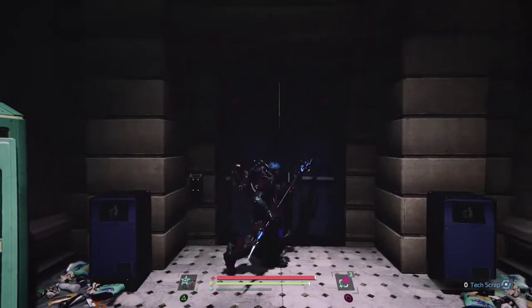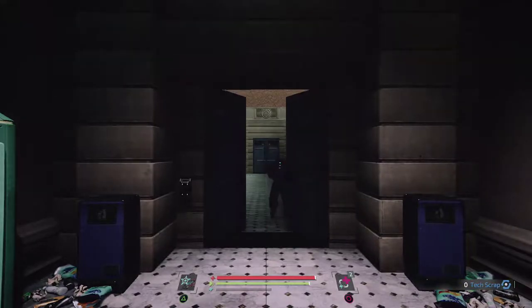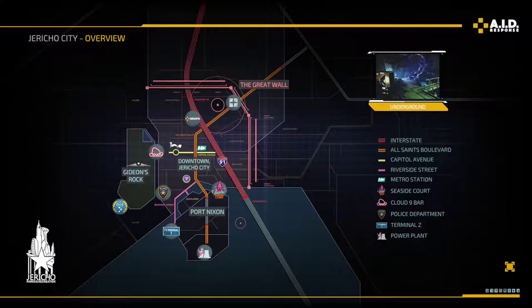There's another passageway to the underground. I'm assuming we'll hang around the city, explore it for a bit, then go to the Cloud Nine bar. From there we'll probably go into Gideon's Rock to take out the nano beast, then get the hookshot from there, and travel all the way back to go to the underground.